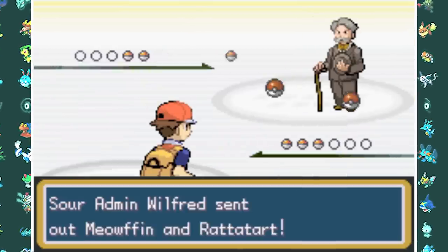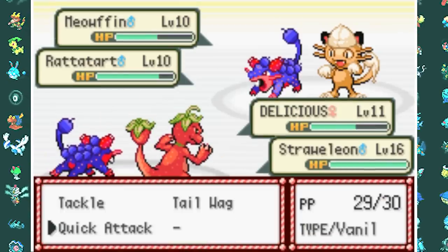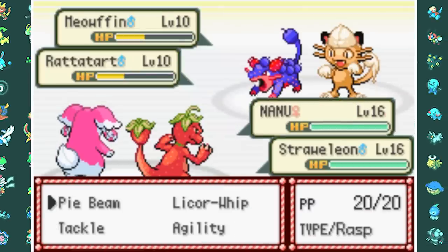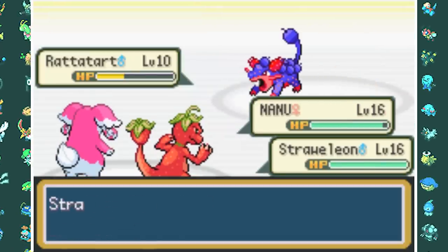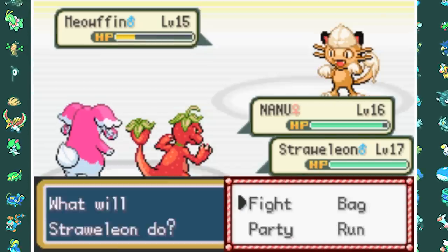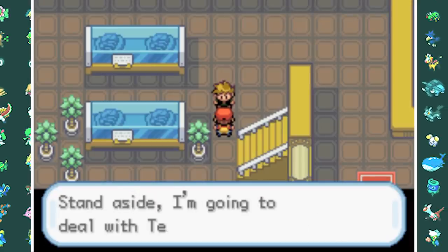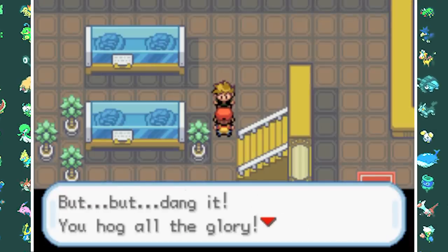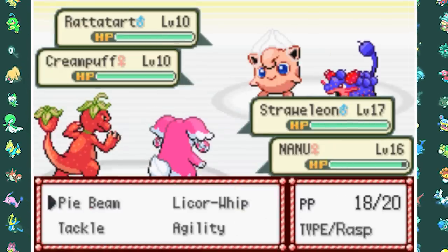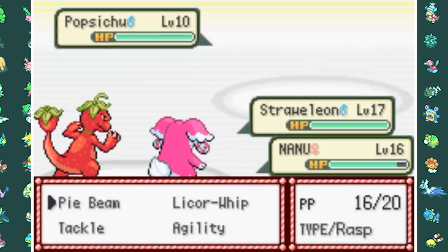Team Sour's admin is called Wilfred, but his team was pretty weak. By spamming Ember, my Nanu learned Pybeam — probably the funniest attack name I've ever heard. With Pybeam I beat Wilfred and head back to Beryl. But first I have to fight Wonka again. He was waiting on the ground floor, but his team was even worse than the Team Sour admin, so I Pybeamed and Embered my way through another rival battle.